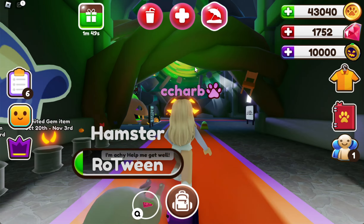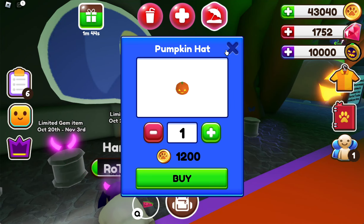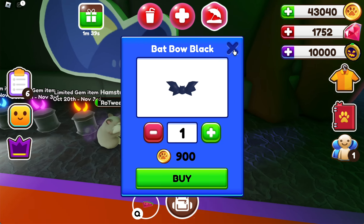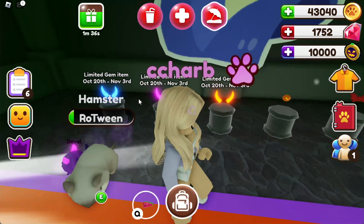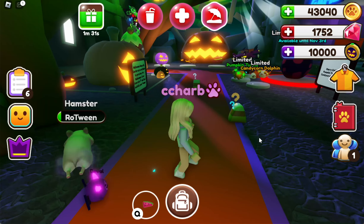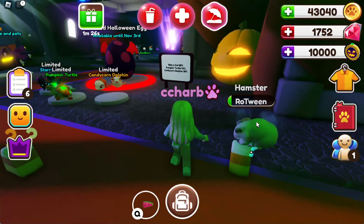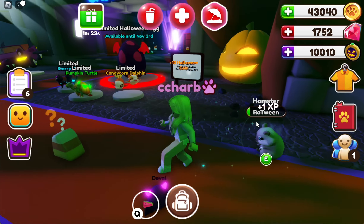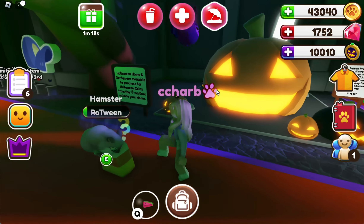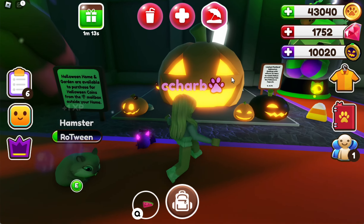Let's go into this little portal thing and see what it is. It looks like we have some accessories here that we can buy with coins, and then these are limited gem items from October 20th to November 3rd — so these are all just petware to decorate our pets. Here's some candy corn, and if we click on it, your little pet will run up and it gives you 10 Halloween coins, which is really nice.